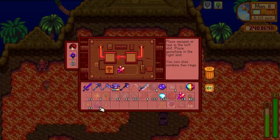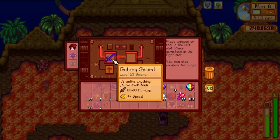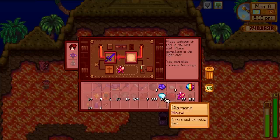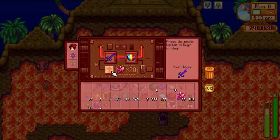Also up here we have some sort of forge. This works similarly to enchanting in Minecraft. You can put a weapon in - I decided to put in the galaxy sword - and I used the prismatic shard they gave us instead of a diamond, since I don't really have a use for it. Enchanting costs 20 cinder shards and you get a random buff. The enchantment I got is the haymaker.